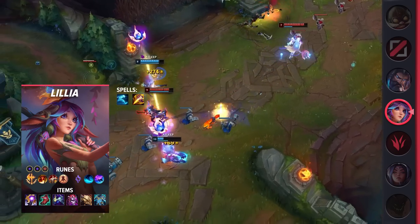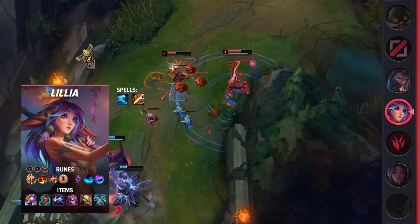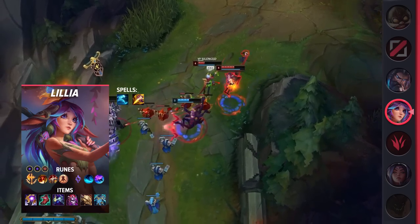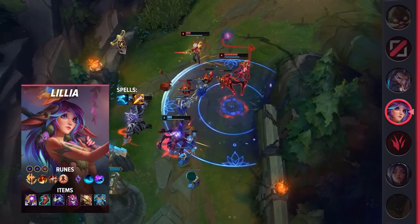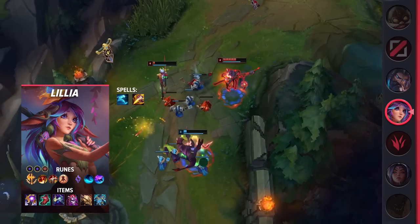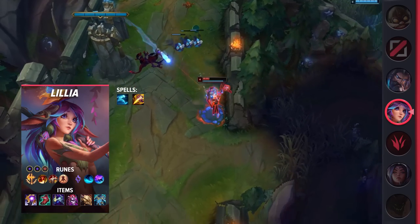Lillia has a relatively basic kit that isn't too hard to pilot. That being said, it can still be fairly difficult to land the sweet spot on your W and Q without practice. This is especially true when you're running around with 800 movement speed thanks to her passive, Cosmic Drive, Dead Man's, and Ghost. Once you get practice with her though, she can dominate teamfights and is fairly hard to kill thanks to her hyper-mobility and tankiness.